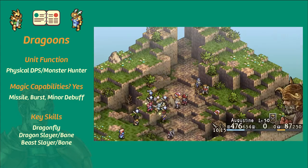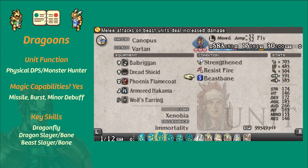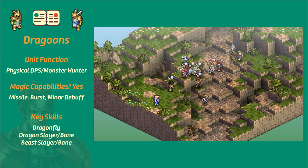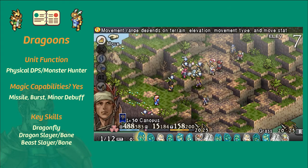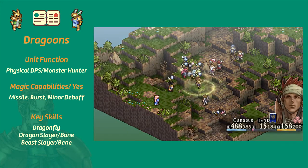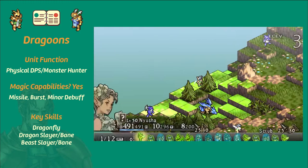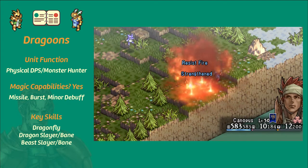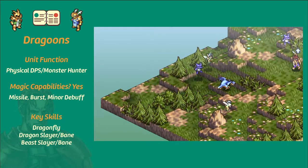Dragonfly is awesome. The second set of key skills are the Dragon Slayer and Dragon Bane skills. Dragon Slayer is going to be this unit's bread and butter — it allows him to deal extreme damage to dragons on top of a guaranteed hit. Alternatively, the bane version, Dragon Bane, readies Dragon Slayer not only onto the dragoon but also his surrounding allies until their next melee, allowing them to quickly wear down a dragon. The same property applies to the Beast Slayer and Beast Bane skills, which do the same thing but for beast units.